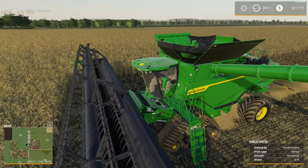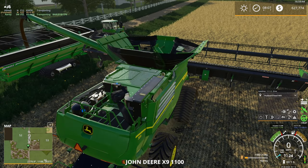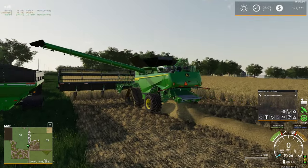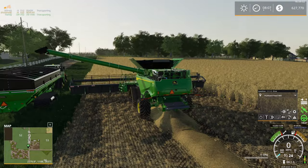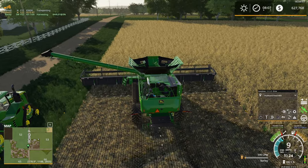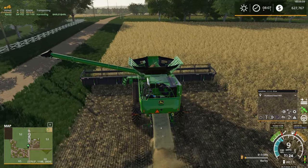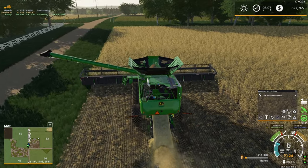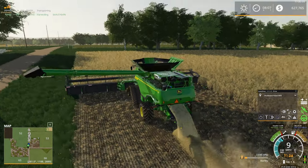The John Deere X9 actually does have a long enough pipe — it's a fairly comfortable distance between the header and the grain cart. The S790 works but it's a little on the tight side, and I think the same is true for the Case as well. Why am I not on my GPS line? That's a good question.